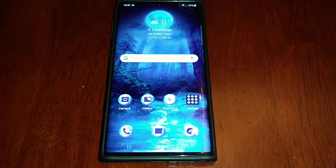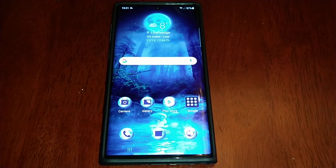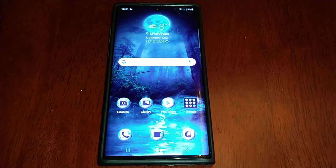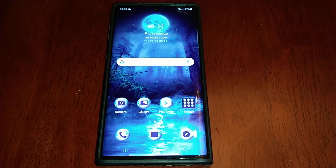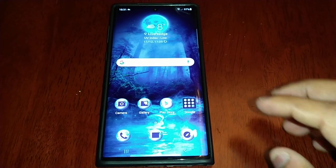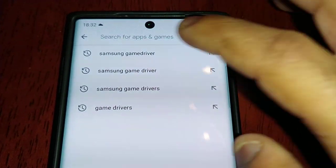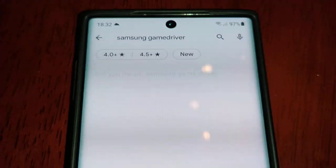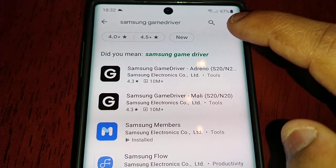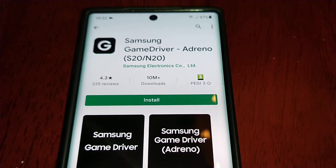At the moment the Note 20 and the S20 have support for this application, but other devices will be supported very soon. To download this application — it's totally free — just go to the Google Play Store and type in 'Samsung Game Driver.' Here you will see two versions.